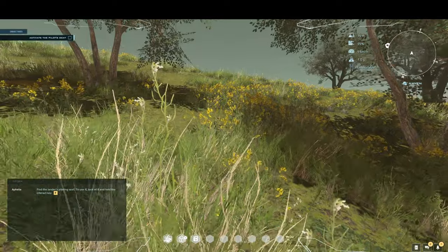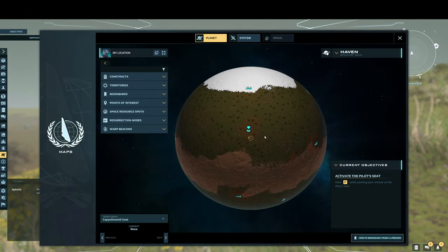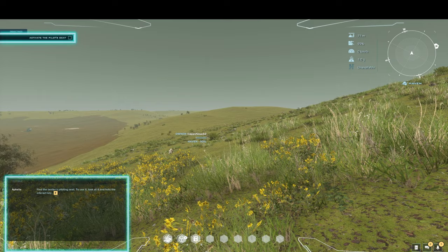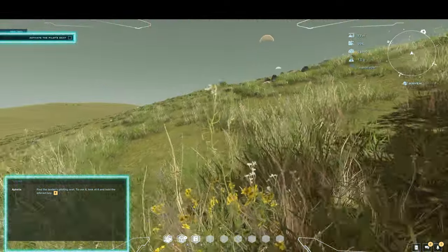You are standing on your chosen tile. Notice your tile does not have anything on it. Where is your outpost? Oh no, the game is broken for you. You now need to figure out how to resolve this issue.